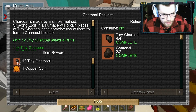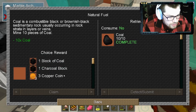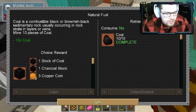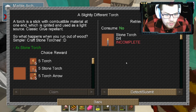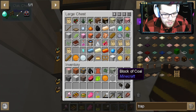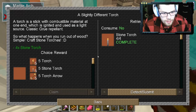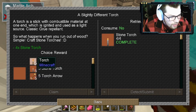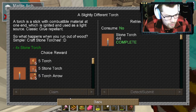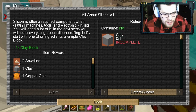All right, now gotta get coal. Got it. We'll do a coal block, why not. Stone torches — I think you need a cobble — and then torches, yay! We'll craft some more stone torches. All right, we need clay blocks too.